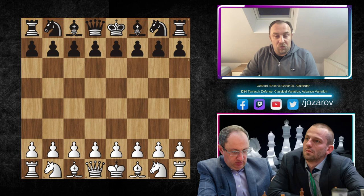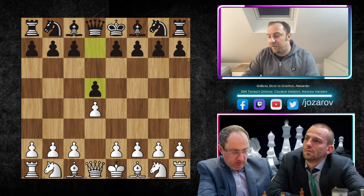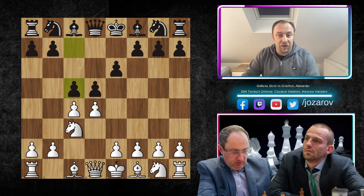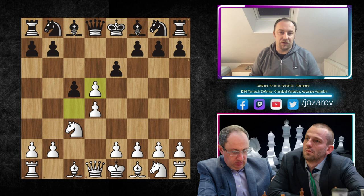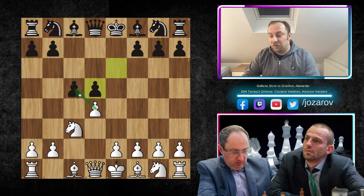Here we have d4 by Boris Gelfand, d5 by Grischuk, c4, e6 — the Queen's Gambit Declined — knight to c3, and now the move c5, which is the Tarrasch Defense. We have c×d5. After e×d5, the potential d×c5 would cause an isolated pawn on the d-file, so that's why most of the time Black risks getting an isolated pawn, which could be a real strategical disadvantage.